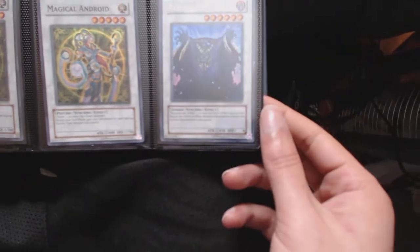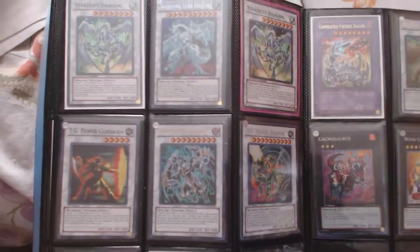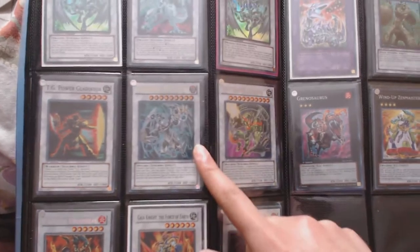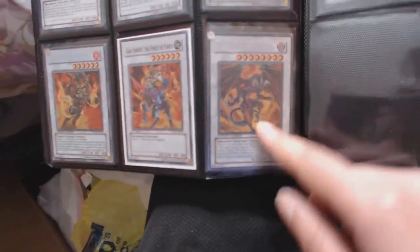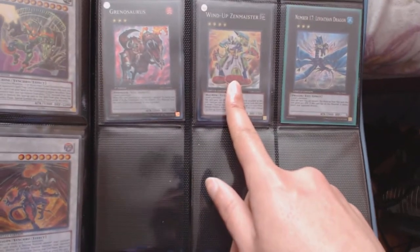Three Formula Synchron (rare), two super Magical Android, Revived King Ha Des ultra, super Stardust Dragon, secret Shooting Star Dragon, another super Stardust, TG Power Gladiator, super Overmind Archfiend and Blademaster — both ultra. Secret Fabled Ragin, super Gaia. One damaged Red Dragon Archfiend, Chimeratech Overdragon (ultra), secret Landoise, gold Chimeratech Overdragon, secret Leviathan, secret Windup Zenmaster.